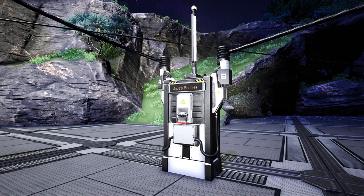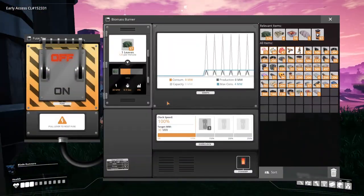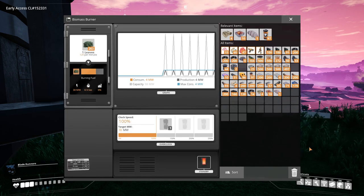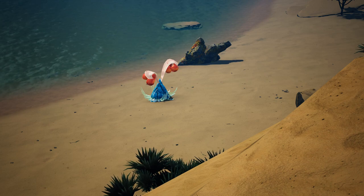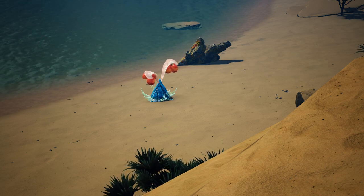We'll talk more about that in the power switch section later on in the video. If you do have a power trip, you can get it running again by interacting with a power pole — the E key by default — and pulling down the lever. Hostile creatures are scared away by active machines, so a power trip that lasts too long can cause them to respawn in areas where they've previously stopped spawning.